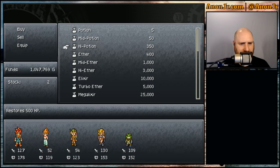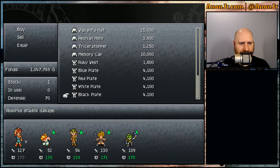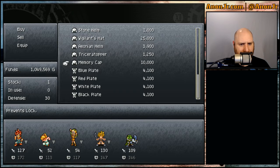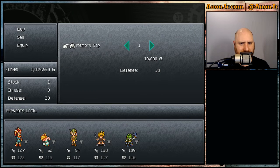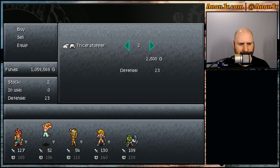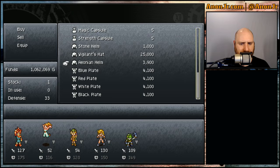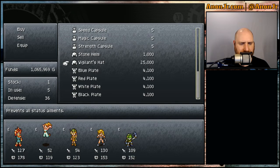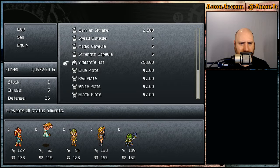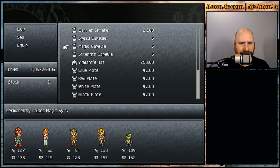In the meantime, let's sell a couple of things and try to get some of that money back. We'll keep the black plate which absorbs shadow, the white plate, the red plate, the blue plate. The ruby vest is a downer in all senses, so we'll go ahead and sell that. The memory cap is in no way better than what they already have, so we'll go ahead and sell that. The vigilance hat - we've got one more for Robo. That stone helm - let's get rid of that. Keeping the strength, speed, and magic capsules. I forgot that we had five of each - we're gonna have to go use those once we get the party back together.